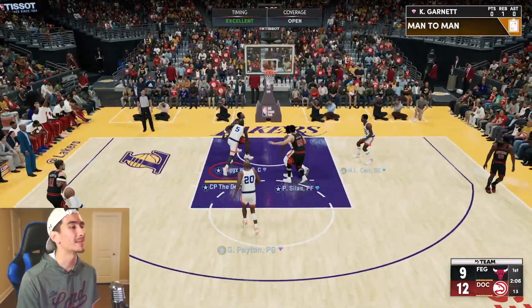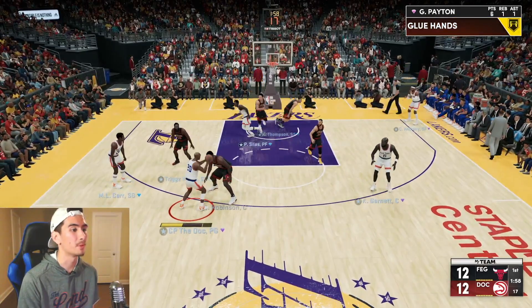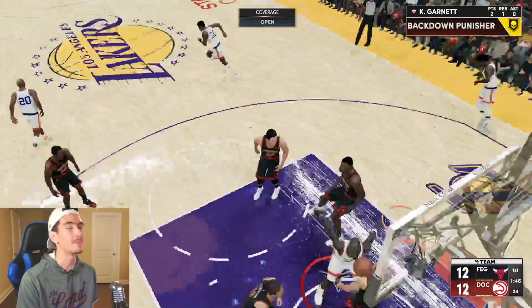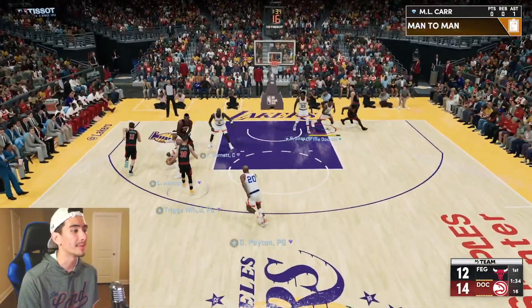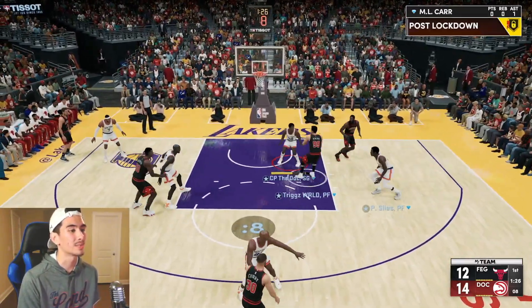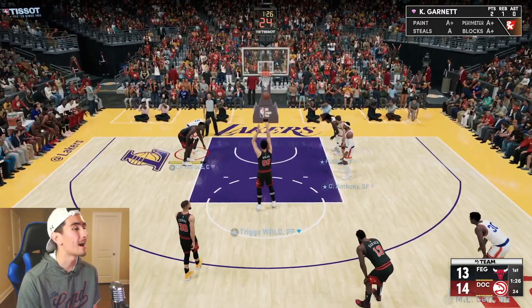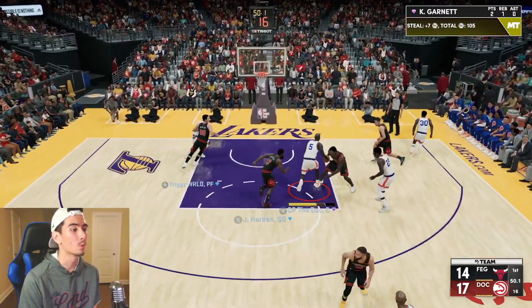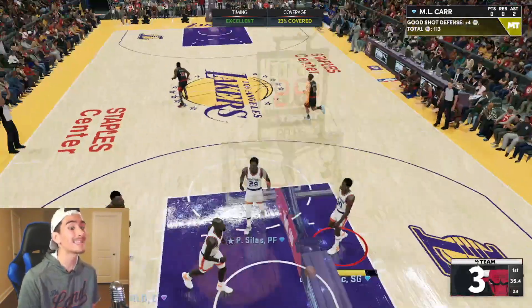He's killing me with these screenplay plays, but our defense on the ball has been really good. He's running these plays and getting wide open threes. Let's see if I can stop it — perfect, I read the play. Nice defense by Carr but of course he draws the foul. Perfect defense until that foul. If we just stop this man's plays, we're gonna be fine. We're getting easy shots every time down the court.